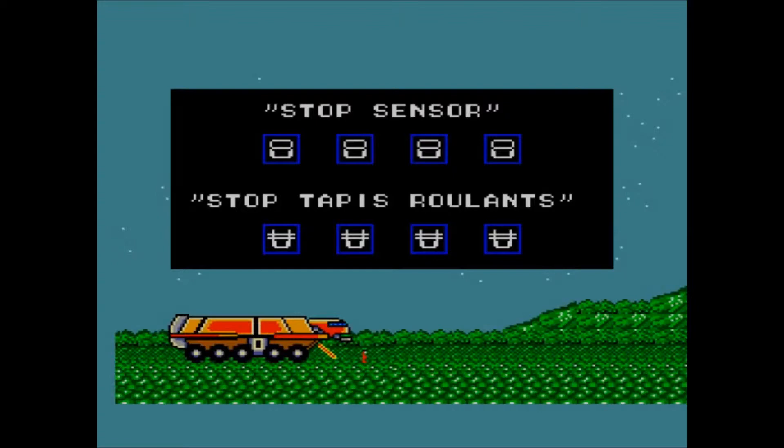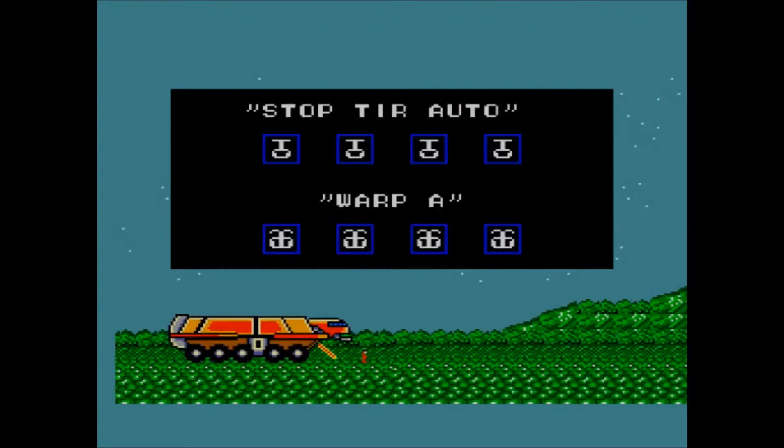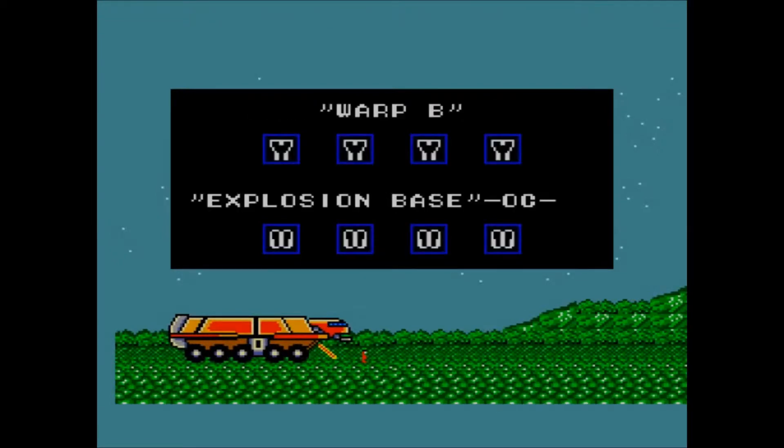Stop Tapis Roulant stops floors that are moving — I'll point them out when we find them; I forget if it's temporary or not. Stop Tir Auto temporarily stops any automatic weapons in the room, like automatic guns and whatnot. Warp A: there are several elevators in the maze, and Warp A will bring you back to the elevator at the main entrance. Warp B will bring you to the nearest primary elevator — there are two other primary elevators you'll find in the maze, not indicated by anything special.